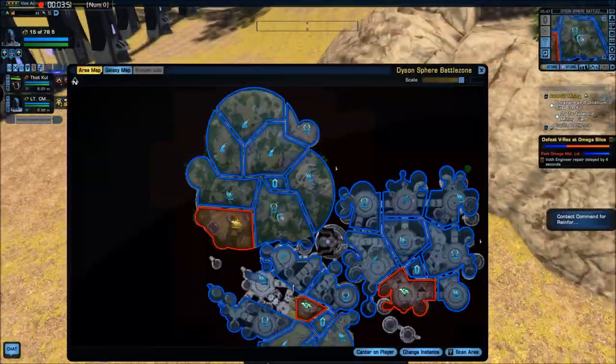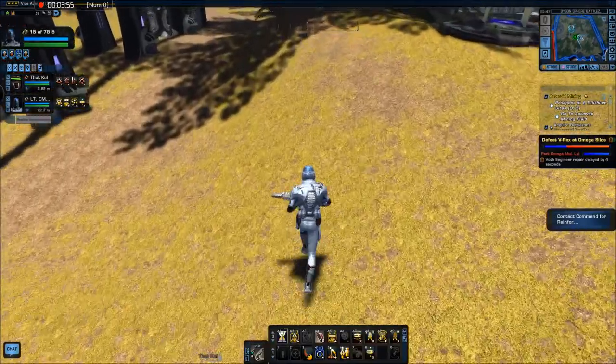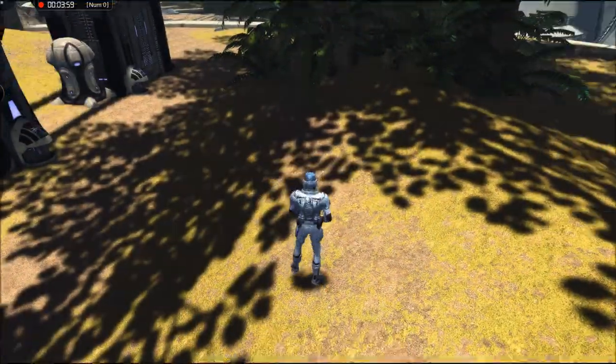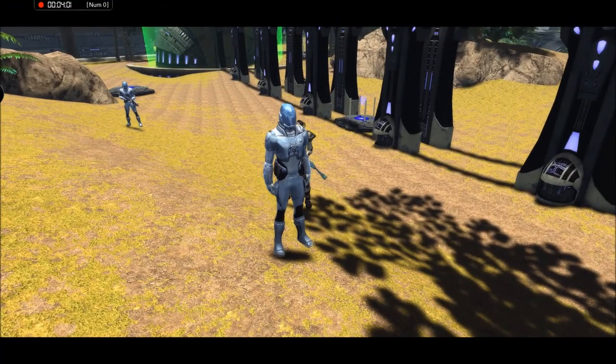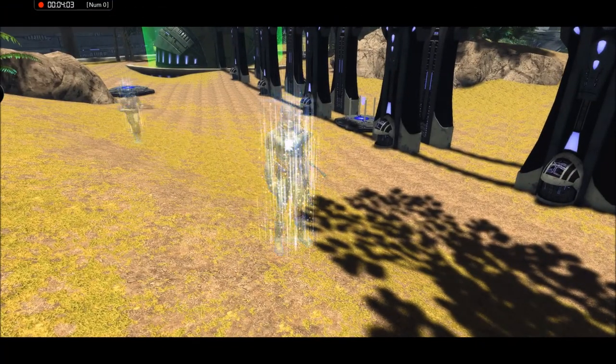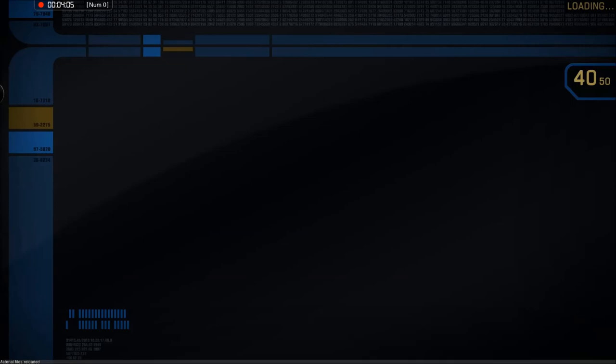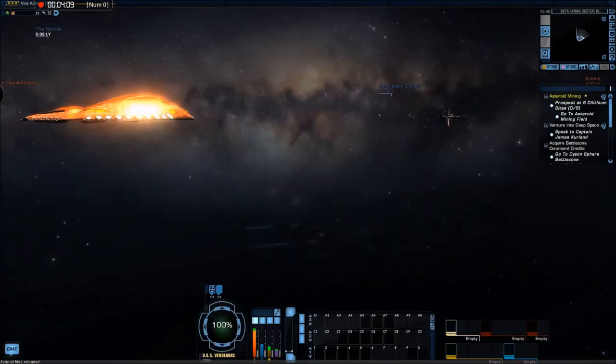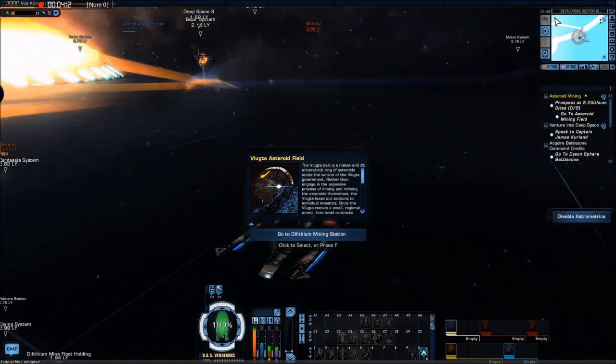Unfortunately you can't beam out directly from here, but I can just transwarp to Beta Ursae — lucky me. It's going to be fun getting back. Let's hope I have enough transwarp power to get back to Earth Space Dock and then back over to the Adventure Zone.